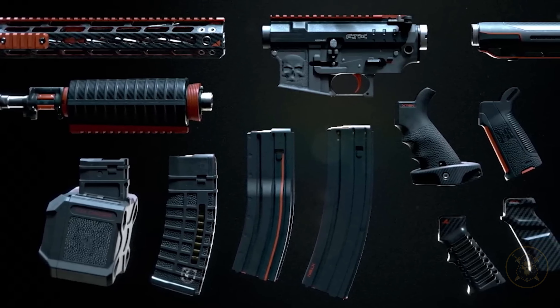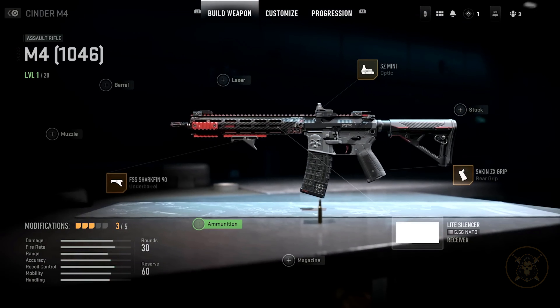My name is Yi Yang and I'm a Product Manager here at Infinity Ward. When we set out to create the Vault System, we wanted to give players greater ability to customize and add personality to their weapons. At its core, the Vault System unlocks every attachment and allows you to equip any attachment onto your M4 platform that shares the same aesthetic.